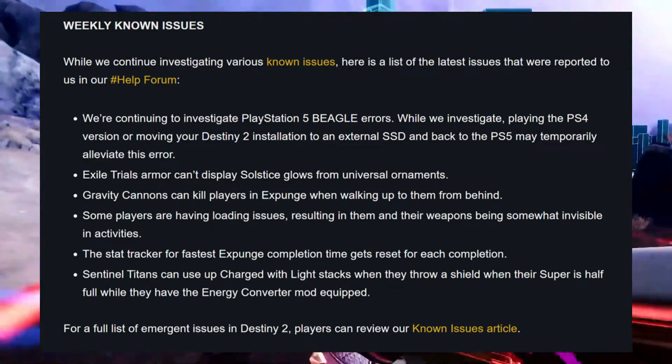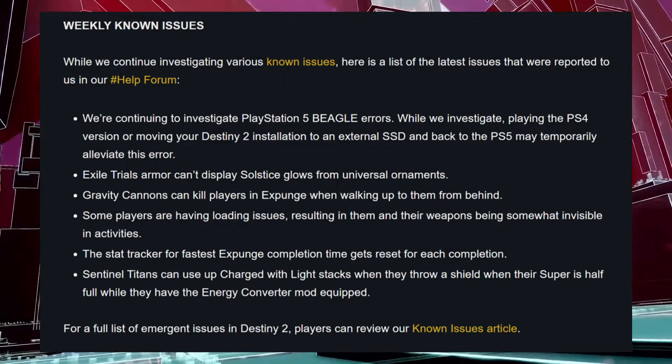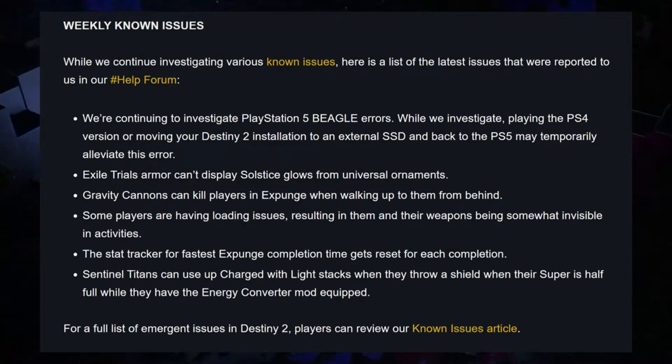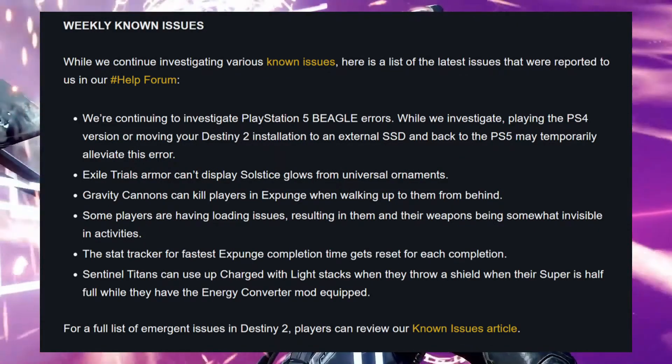Finally, known issues. PS5 Beagle errors can be overcome by moving your game to an SSD then back onto the console. No solves disclosed on the Trials exile armour. Man cannons don't like being mounted from behind. There are invisible loading issues. The X-Bunge time trial keeps getting reset. And to close, Titan's yeeting shields lose charge with light stacks.